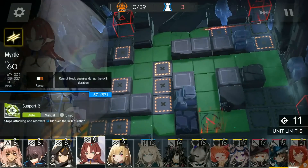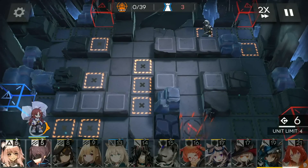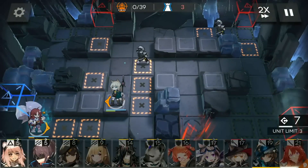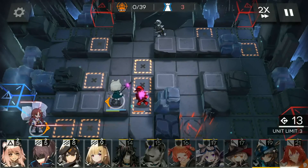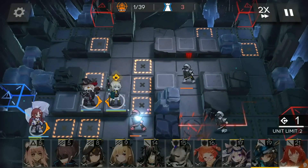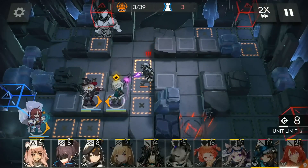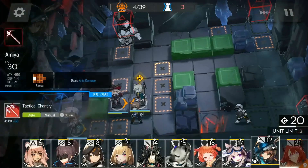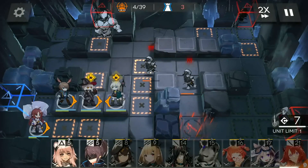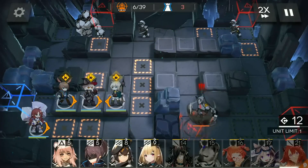As per usual, we're going to start off with Myrto at the very beginning. Pop her skill, then place Budengo. When there's enough DP, throw in a Haste to add more damage to the pack. Use skill again, then place Amiya after. Once you have enough DP, place your Healing Defender in.